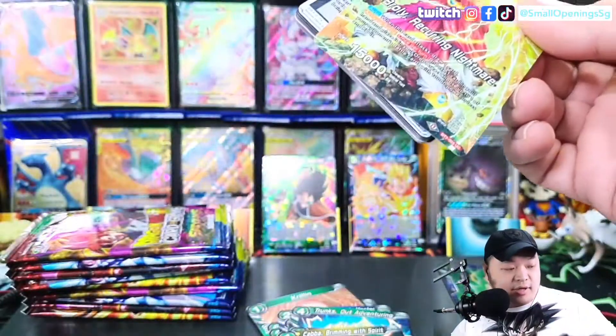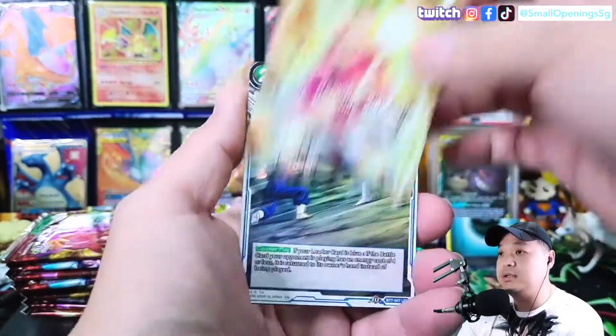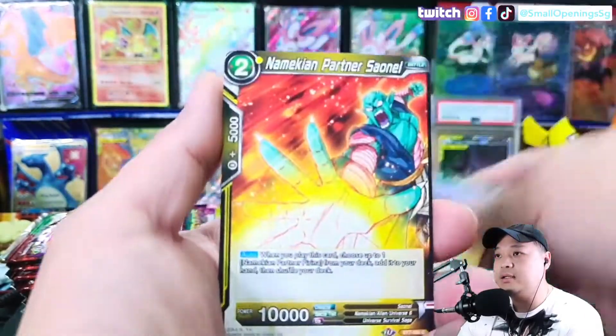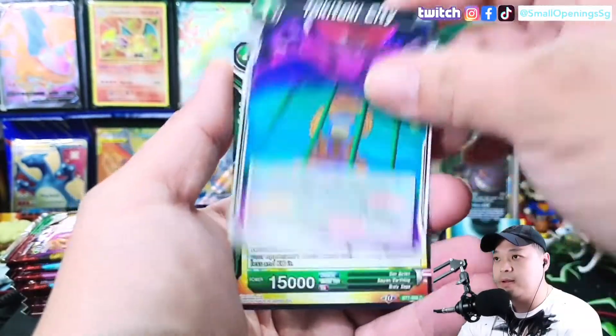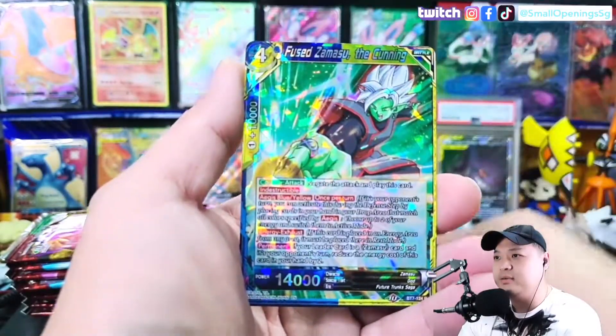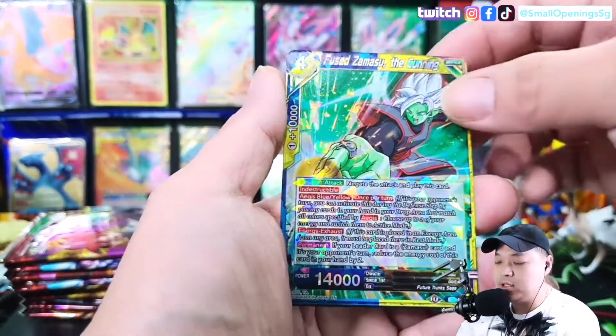This is so hard to get out. We have the Leader Broly and Goku Black. Okay, come on, give us at least one signature card and we will be good.